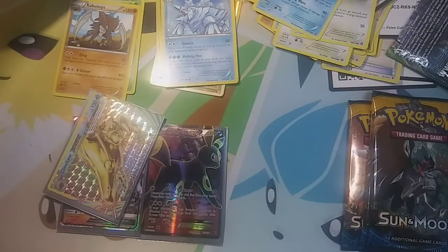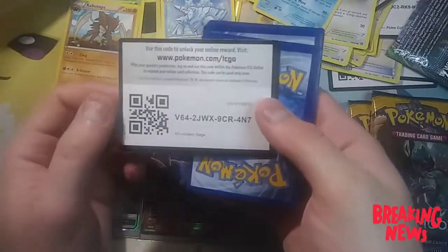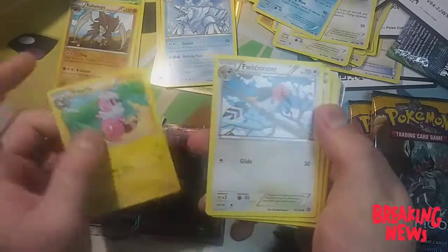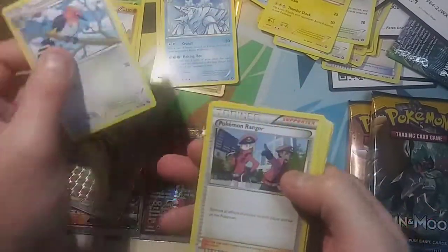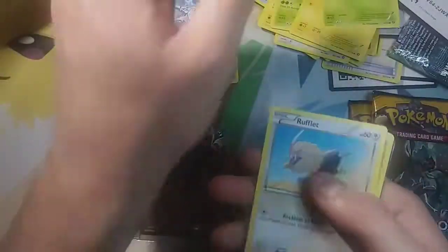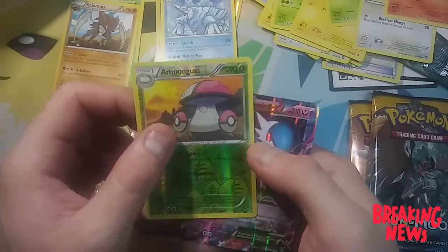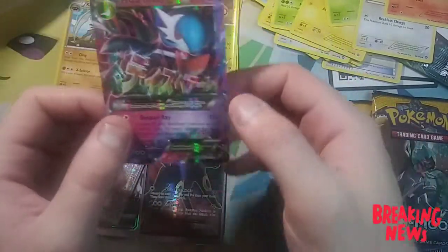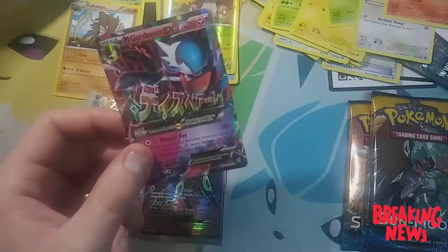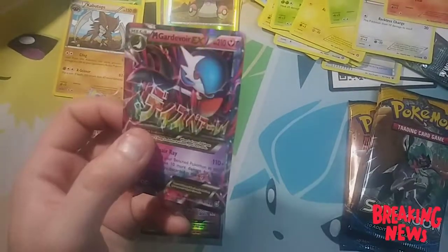Let's do another one — get it open! Alright, so we got another Steam Siege. We got a Fluffeon, a Fletchling, a Pokemon Ranger, a Tangela, we got a Jolteon, a Larvitar, a Rufflet, a Ponyyta, an Amoose, Amoose — for our reverse rare, and then boom, we got a Mega Gardevoir! Yeah! I was just hypnotized on that freaking pattern — it looks great, so shiny. Doing pretty good so far!